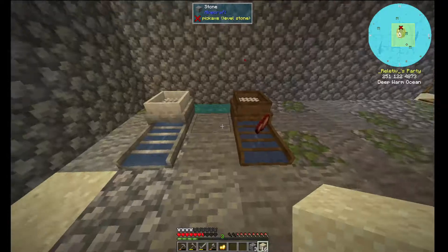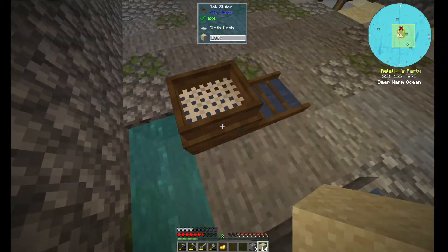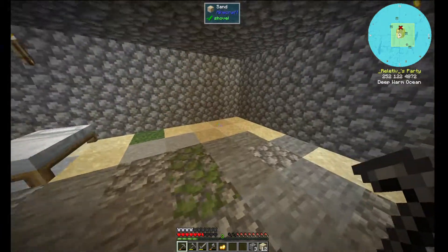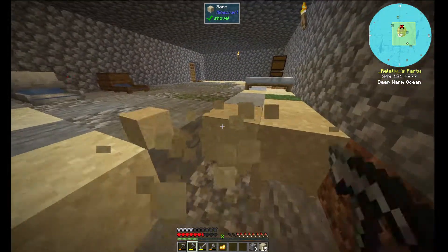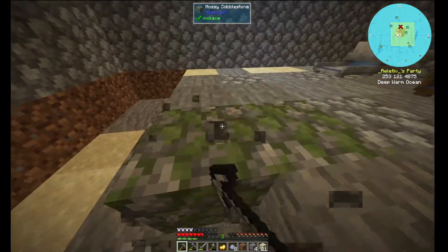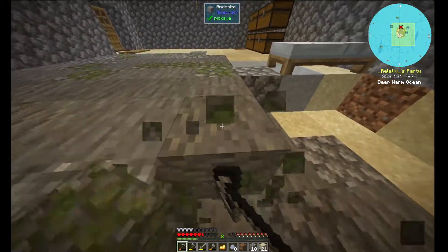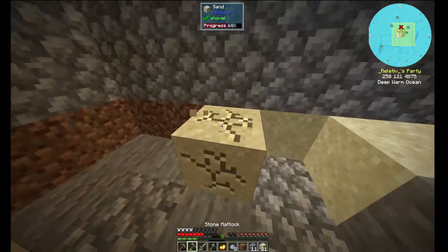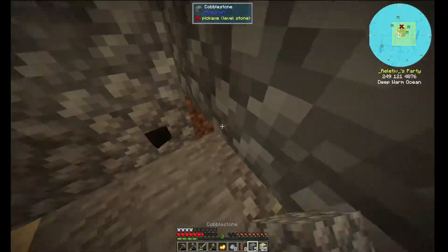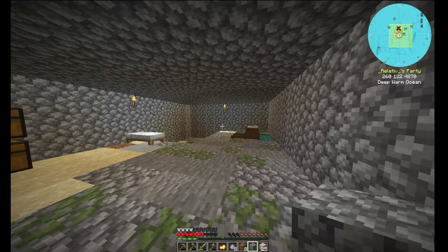Now I need to collect items to create hoppers so I can automate the process. But first I will lower this floor one block because that's what I wanted to do, and then I can move other items from outside into here. I'm first just going to do a couple of blocks because it's just so boring to mine an entire floor. It's very dark in here, I'm going to fix that soon.